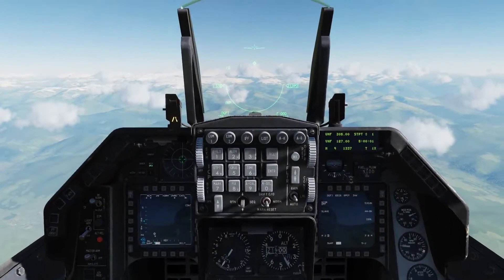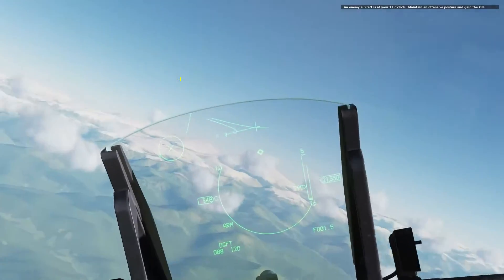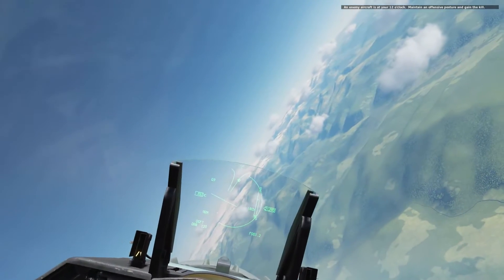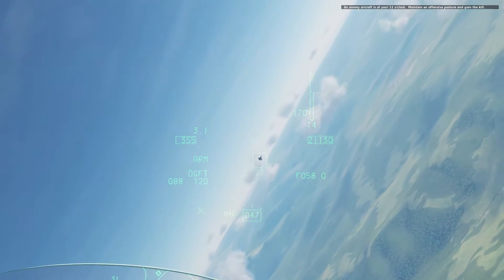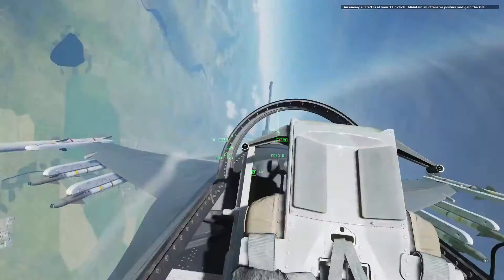With that being said, let's go ahead and get started. A C-27 just passed right across our nose and we're going to go ahead and gain the kill. Right now I have the HMD up and as you can see my radar has a lock on him. It tells me his angels — he's at angels 21 — and doesn't tell me much else besides where he's at.